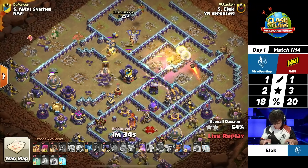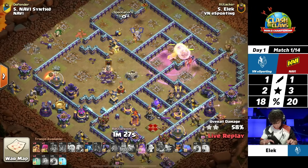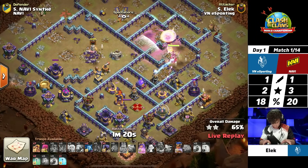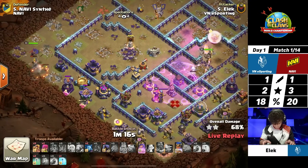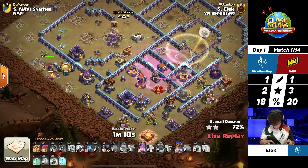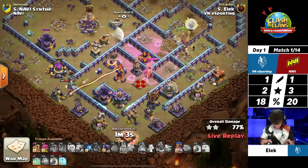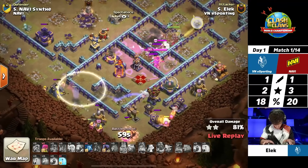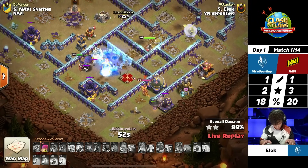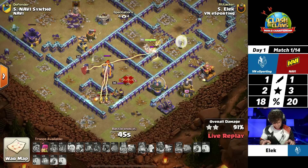He wants to path the way into the bottom side with the hog rider and super barbarians, and it's working. He gets the wall open — that will give him access to the back-end rage tower. He still has super barbarians and a full-life Royal Champion coming in from nine o'clock. That Royal Champion is making her way from the left side as he makes the queen invisible to take on the enemy queen. It's a race against the clock — he pops the queen ability to take on the enemy queen, and yes, the enemy queen is now distracted as the Royal Champion sneaks in.